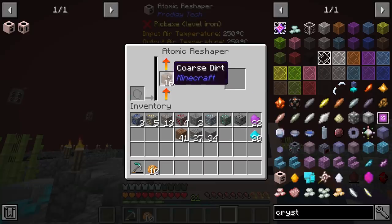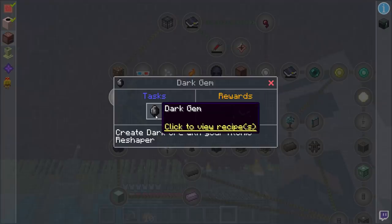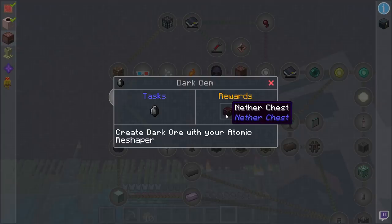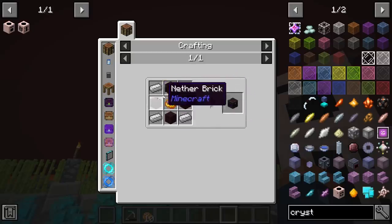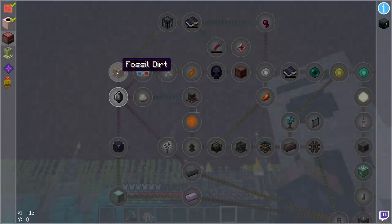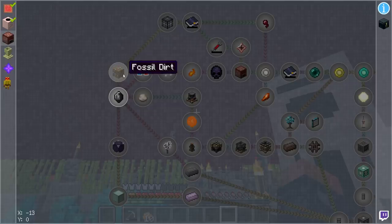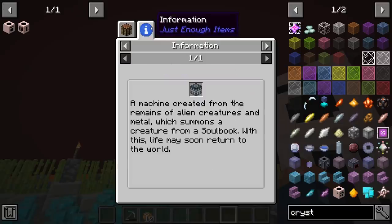Right here we have the dark gem. We need to collect a dark gem and we'll get the book and also get a nether chest, which is quite awesome. We also need to go down a progression of getting ourselves a fossil, which is going to inevitably lead us to a spawner.